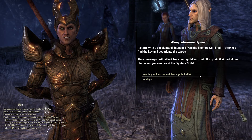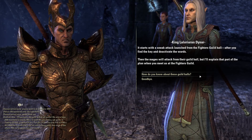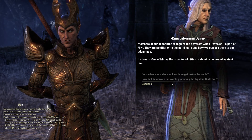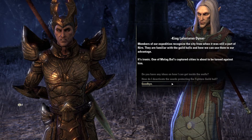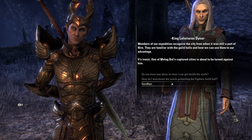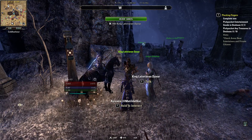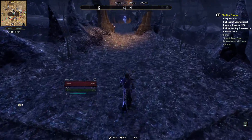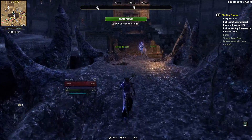Just be on your guard. Find the key and deactivate the wards. Then the mages will attack from their guild hall, but I'll explain that part of the plan when you meet us at the Fighters Guild. Members of our expedition recognize the city from when it was still a part of Nirn — they are familiar with the guild halls and how we can use them to our advantage. It's ironic: one of Molag Bal's captured cities is about to be turned against him. Alright, well then — let's go do all the dirty work. I guess they're going to be popping out and doing this surprise attack, supposedly. We'll see about that.